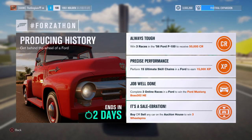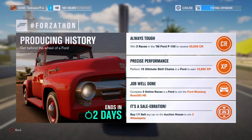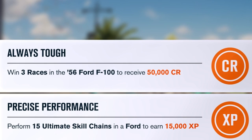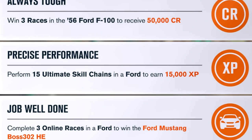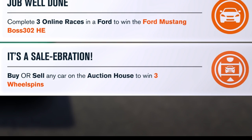Welcome back everyone. Today we are going to be completing some Forzathon events. We've got four for today: win three races in a '56 Ford F100, perform 15 ultimate skill chains in a Ford, complete three online races in a Ford, and buy or sell any car on the auction house.